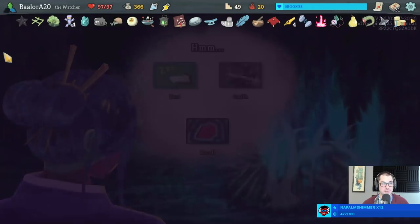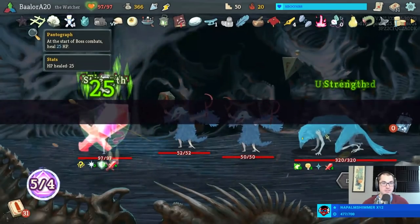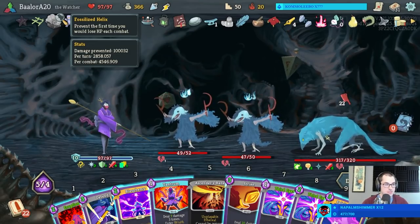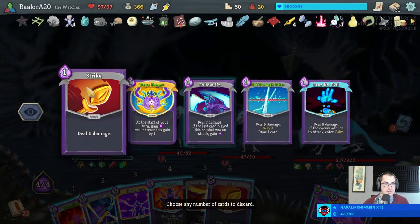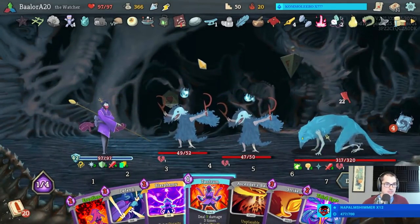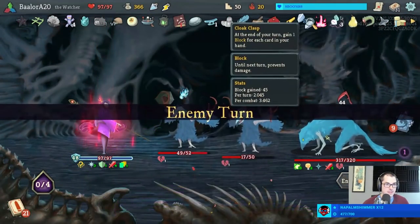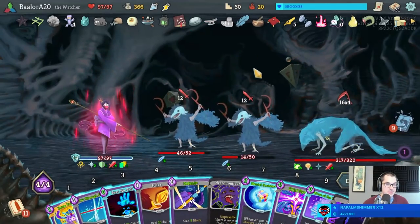Don't forget to Recall - it'd be a shame to lose this run to forgetting that. And now we donk against the Awakened One. Could Blasphemy this turn but there's not really a whole lot of reason to do so - I don't get to do anything with it. Let's just Pocket Watch. 44 actually - I'm allowed to play this Tantrum, okay, I will. See you next turn, Cloak Clasp - it's casually ending a turn in Wrath because I knew I could. That's pretty silly.